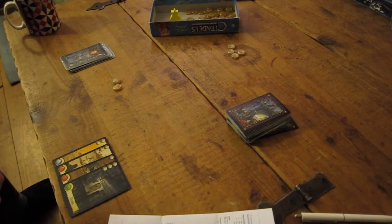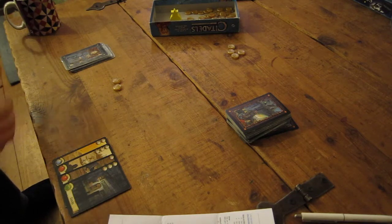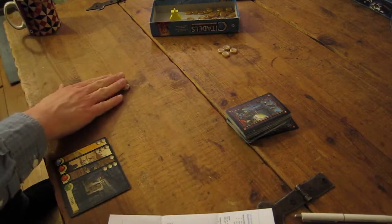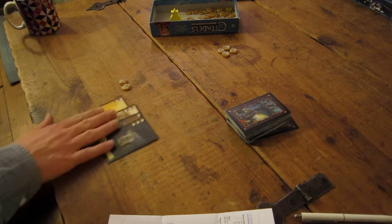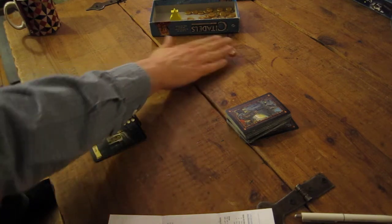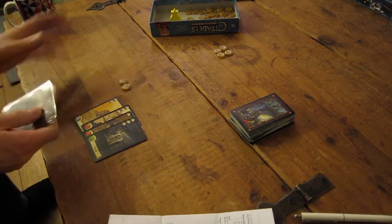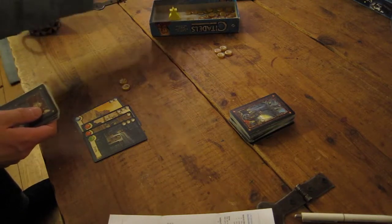Hi and welcome to my quick run through of Citadel's solo AI variant by Chris Dorrell from BoardGameGeek. This is a solitaire variant that plays against one AI component and I'm going to show you how it plays. It's quite quick. To start off, I start with two money and four cards as usual. The AI starts with four gold and no cards. No one's the king at the moment so the king token is over here.